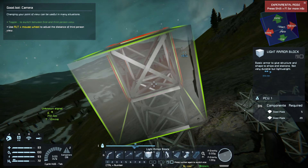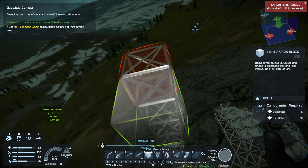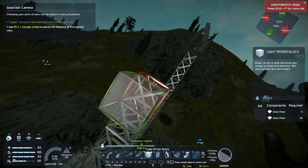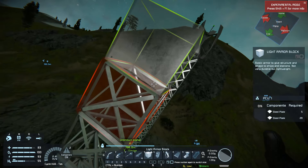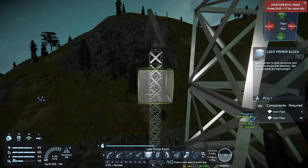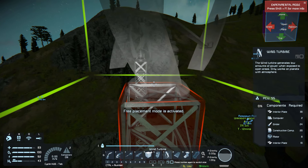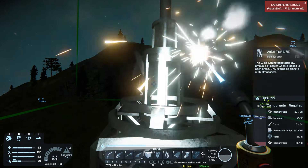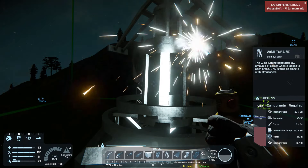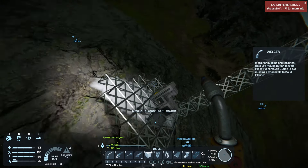I'm not clever enough to have planned that ahead — that'd be ridiculous. I did that on the last tower too. There we go — two more, yeah, one more. That should be about the same height, that looks about right. Let's see how much we can build this — we just need some girders.